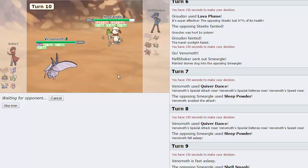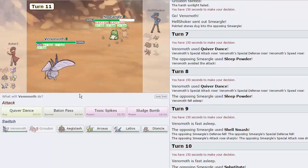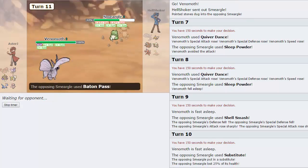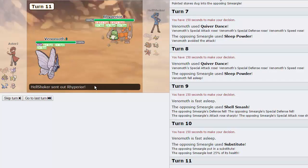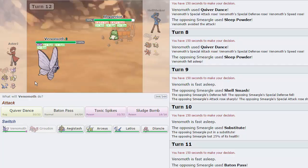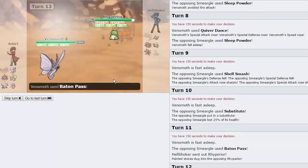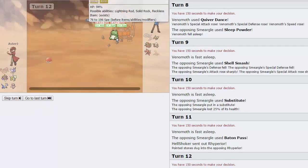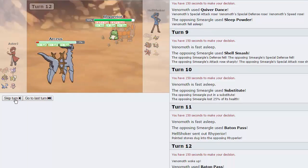He definitely has Baton Pass. I don't know if he's going to spam Sleep Powder. He actually goes for a Sub. I'm just gonna Quiver Dance — we're not gonna wake up. He's going to go for Baton Pass. Unfortunately, we are sashed though, so we will be able to pass this into anything. He's gonna go into Rhyperior actually. We are going to still be faster than this. I'm going to Baton Pass as we wake up, and we're going to shoot this right out into Arceus. We keep our sash, which is nice.